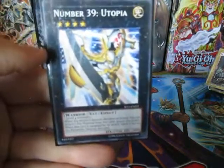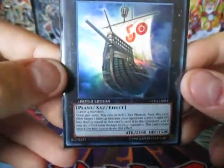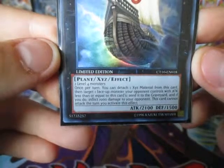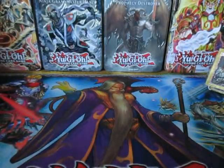Then of course you got Utopia. Whenever he's attacked, you detach one Xyz Material from this card and he prevents that damage. So that's really fun to play. And then we got Black Ship of Corn — I got this one out of a promo, as you can see, from Limited Edition. Targeting a face-up monster your opponent controls with attack less than or equal to this card, send it to the graveyard and inflict 1,000 damage to your opponent, but he cannot attack when you activate that effect. It's a pretty fun card to play.